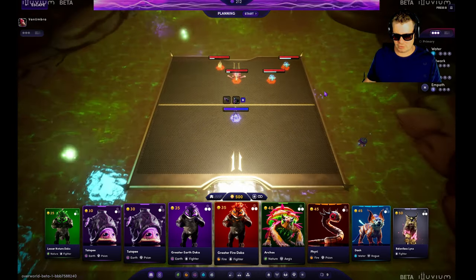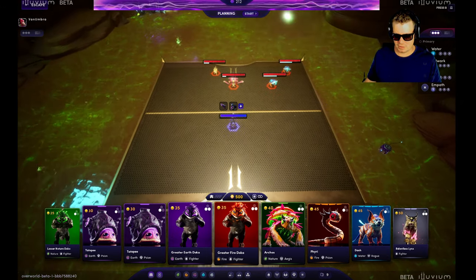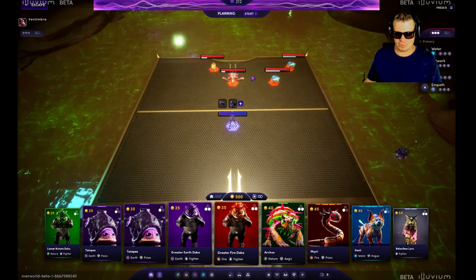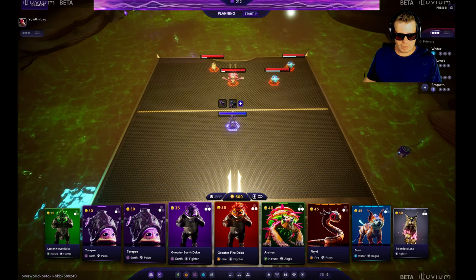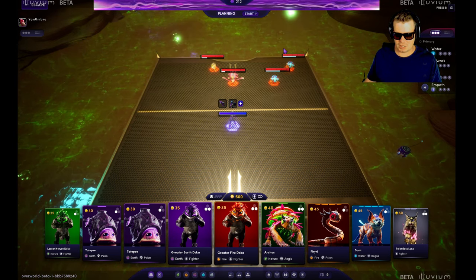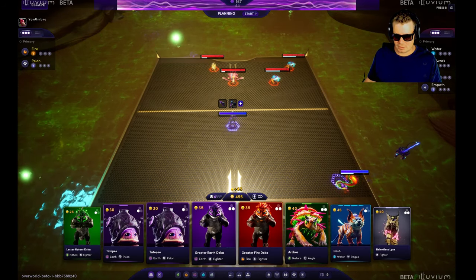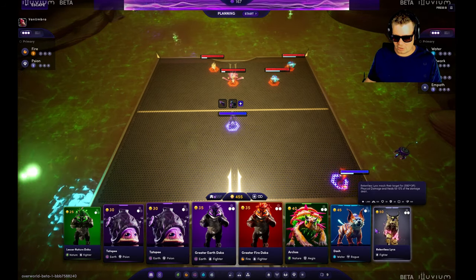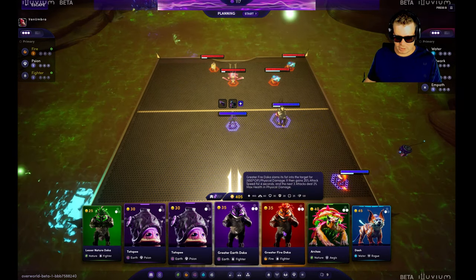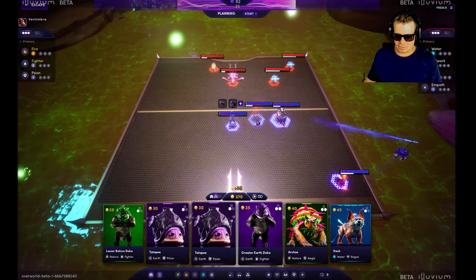Quick rundown on the screen: at the bottom we have our illuvials that we can use to fight, and we need to fight against these guys and win the battle to be able to use a shard to capture them. At the top we have this purple bar which currently says 212, representing our dimensional stability. The more illuvials we place on the board with higher cost, the more that's going to be reduced.